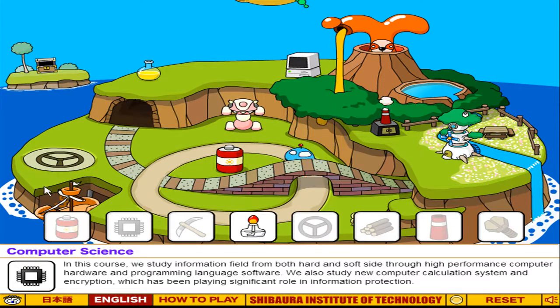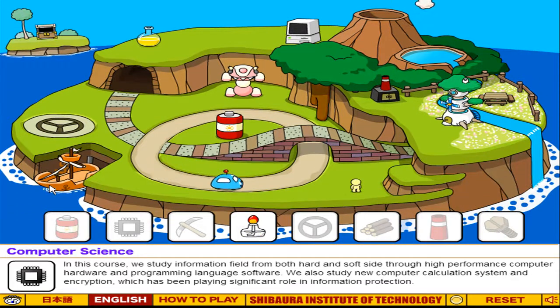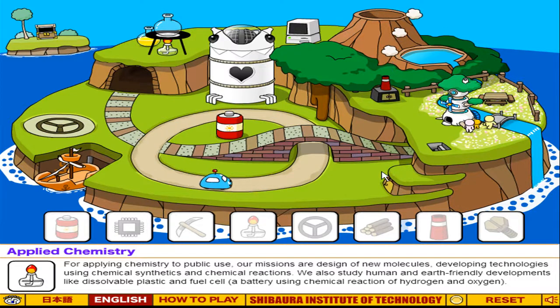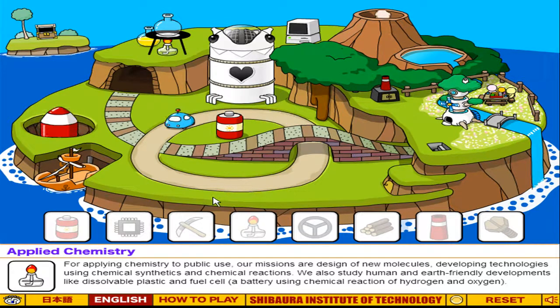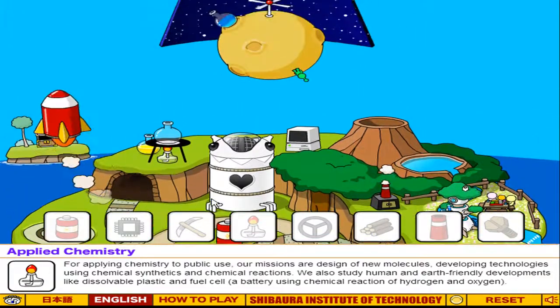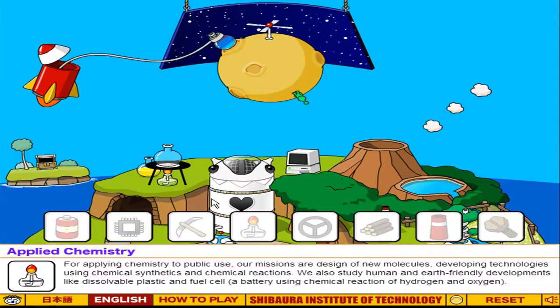Then the lava comes down from the volcano. And then you want to do applied chemistry — this is all finished levelling everything else up. All of the car and everything's levelled up now. His sun's on his head — mad people. Then he somehow just builds a bridge with a pickaxe; if only that would happen in real life. And the next thing that happens is the rocket — three, two, one, blast off, boom! Look at that for space, that is so bad. There's a little alien on it.